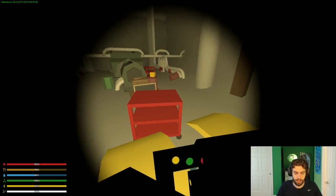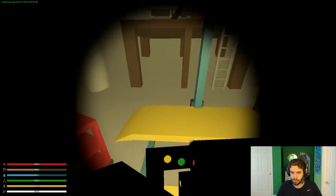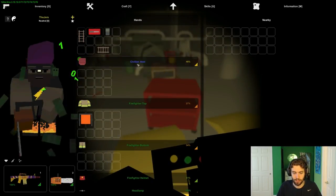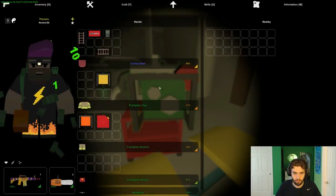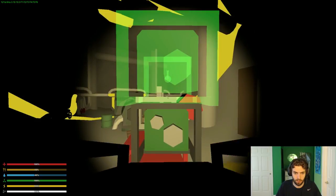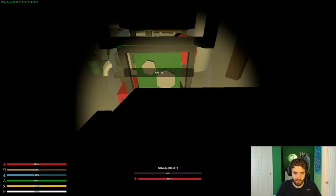What I normally do is put a safe zone generator and a normal generator on top of this red thing - that's just to make it so zombies don't spawn in the back area and you can easily get them into the glitch spot. Save zone radiator, portable gen, get some gas in this guy.